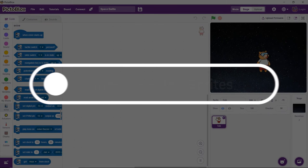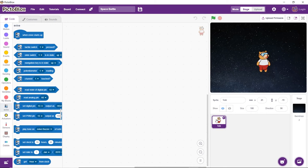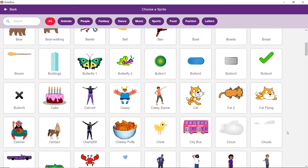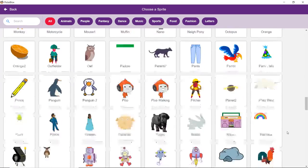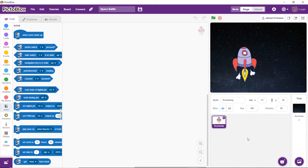Time to bring in the characters, aka the sprites. But before we add them, we must say goodbye to Toby. Right click on his icon and select delete from the drop-down menu. Now click on the choose a sprite button to open the library. For our game, we need three sprites: a rocket ship, the enemy that is the space monsters, and special monster-killing bullets. Add them one by one from the library.